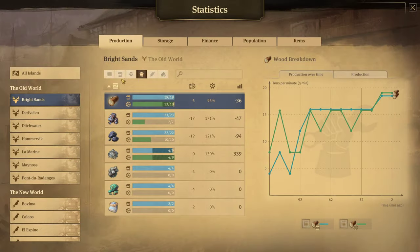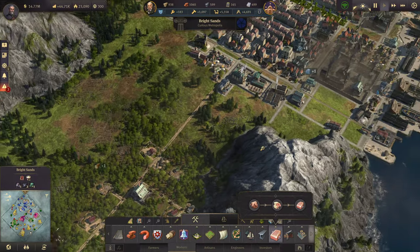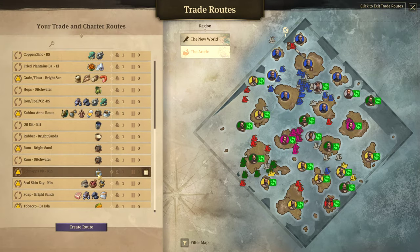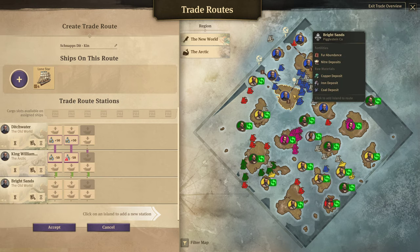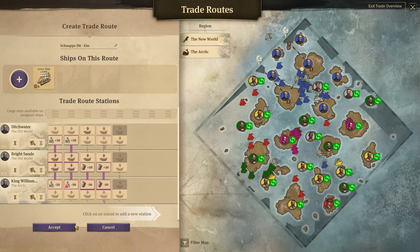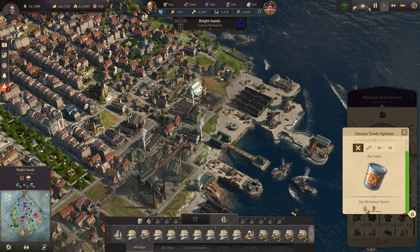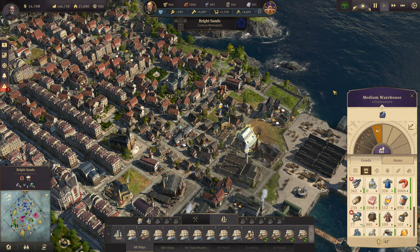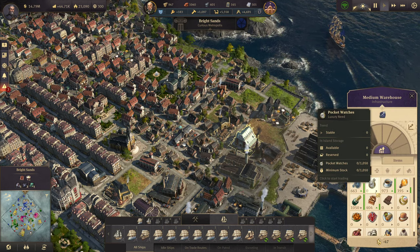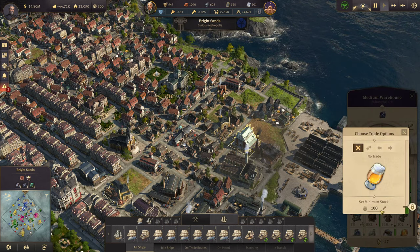Now we have enough pigs. Iron is still okay, and that should have actually given us enough. Now we have plenty of that. So now the schnapps ship — I'm going to have it come over by Bright Sands and pick up canned goods, and also drop that off. We'll set a minimum stock here of 100 — just keep at least 100 for my people. I'm going to up all the minimum stocks right here to 200.